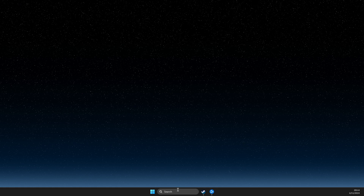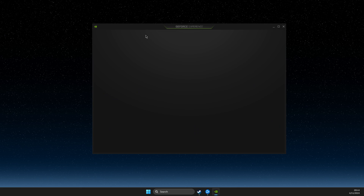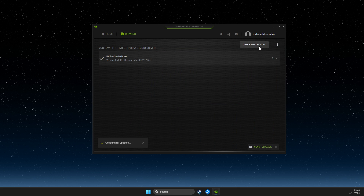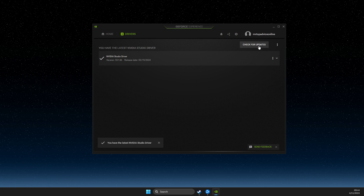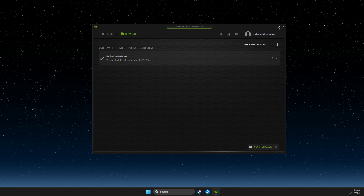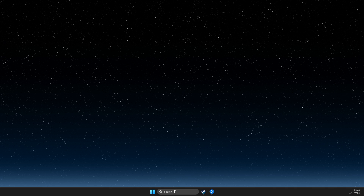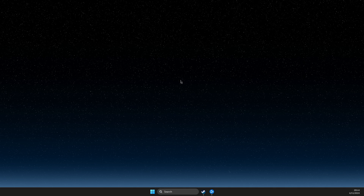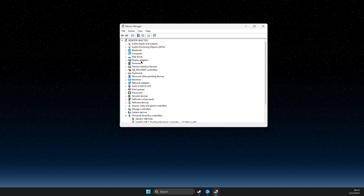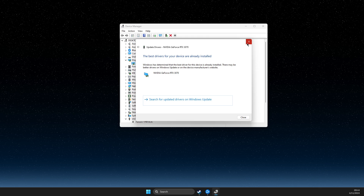I'm using NVIDIA, so there is an app called GeForce Experience. You can go there, go to Drivers, check for updates, and if there is an update, download and install it. If you're using AMD, there is the AMD Radeon app, which is super similar to GeForce Experience. Or you can go to Device Manager, look for Display Adapters, right-click on it, Update Driver, and search automatically for drivers.